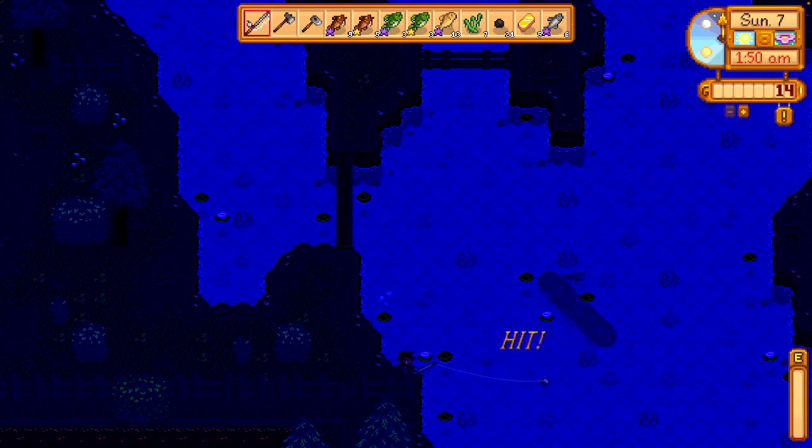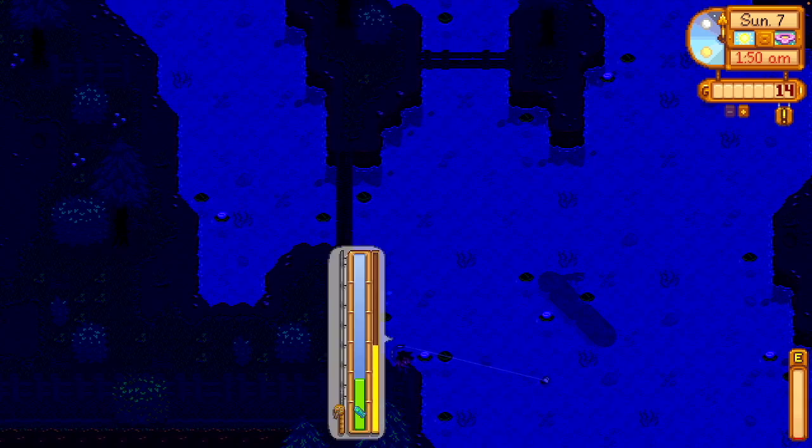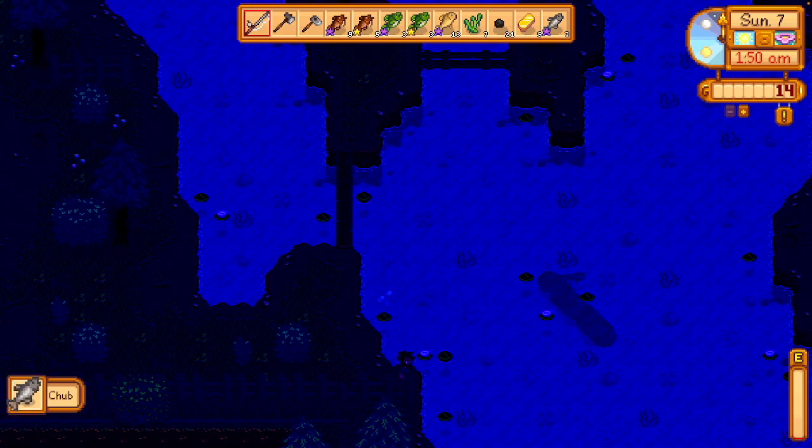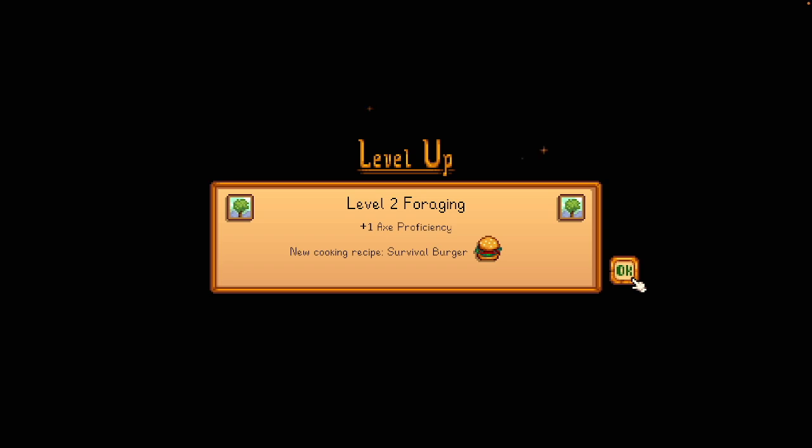I passed out. Sometimes you pass out right as you're reeling the fish in or right before you're opening a chest, because time still moves — and that's a pretty bad time. But it doesn't happen to me luckily. I didn't need to sell anything, and I got level 2 foraging, which is convenient because now my energy will be restored.